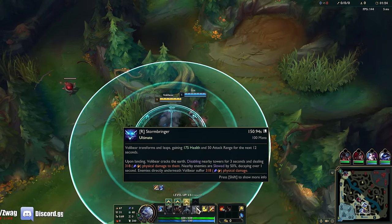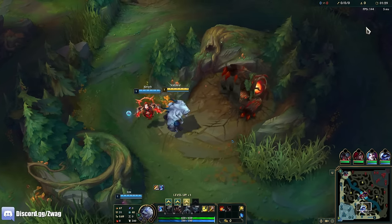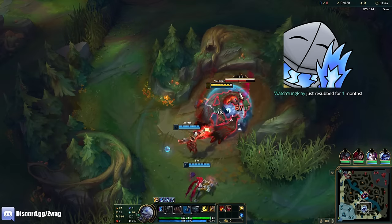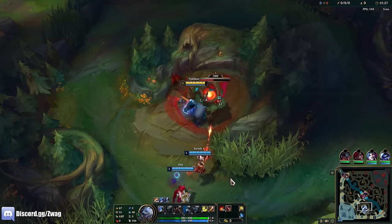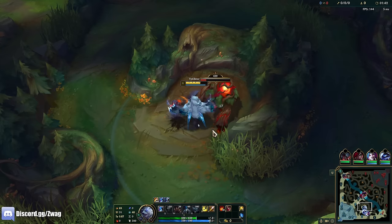When you go full Lethality on him, his ult has a 250% AD scaling in that little circle, so if I land on someone I can pretty much one-shot him and stomp on him. So I'll go Ghostblade and I'll have Predator Boots, and I'll just run really fast at somebody, stun them, and then jump on them and stomp them.